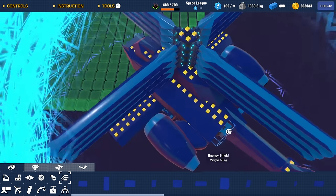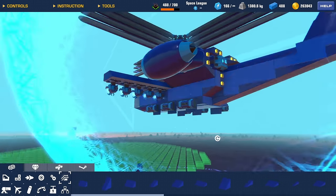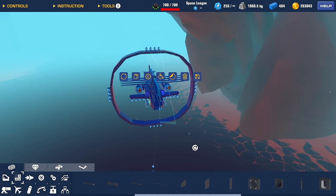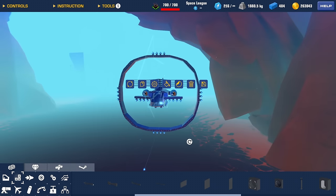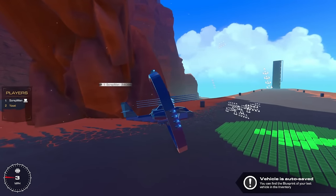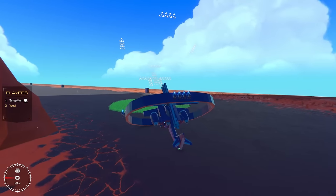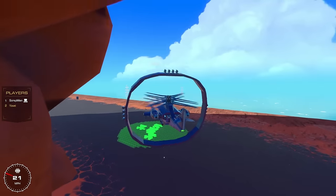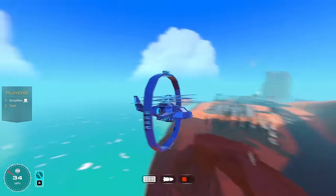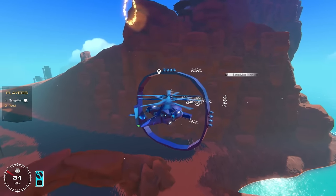I've never armored something to this extent in this game. Look at how many panels I have — if I select them and paint them a lighter shade of blue, you can see how much is going on here. This looks insane. I've added this ring — this halo — around it. It can still fly and everything, I can still aim. I want more spread with this ring, like a shotgun spread for my EMPs to get a guaranteed hit.